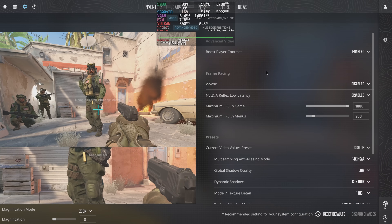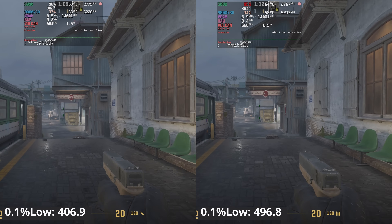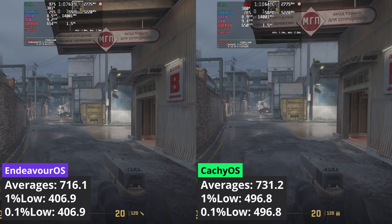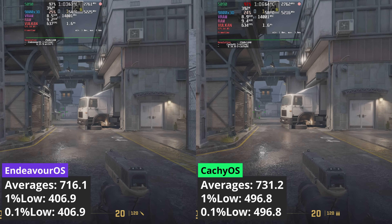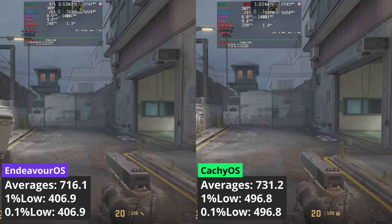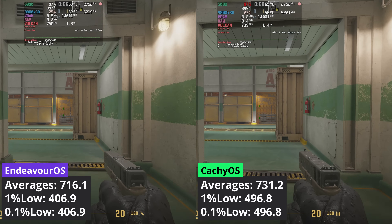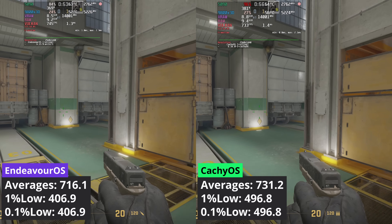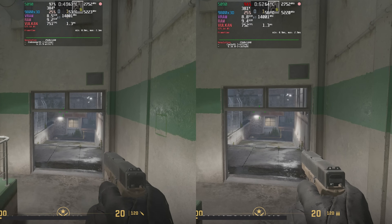First, let's start with Counter-Strike 2 at 1440p. This game runs native on Linux. The GPU utilization is not maxed out, and we see that CacheOS delivers better averages — but that's only a 2% increase over Endeavor OS. The 1% low values for CacheOS are notably better though, at 22% more. It seems CacheOS does a bit better in low GPU utilization scenarios.